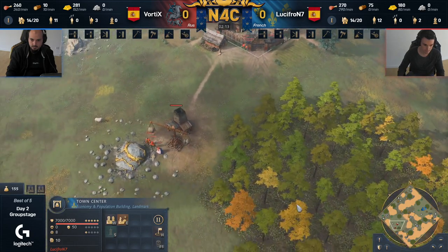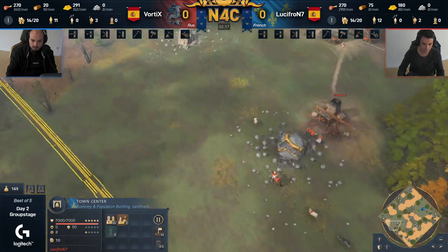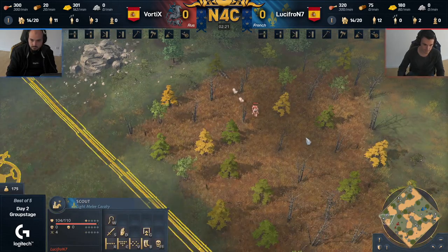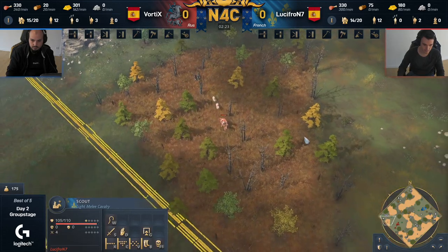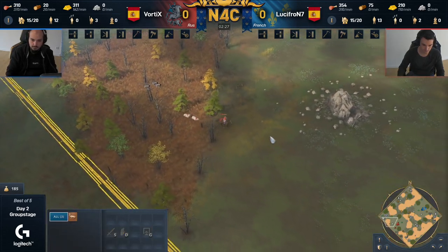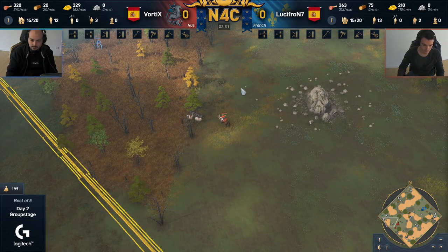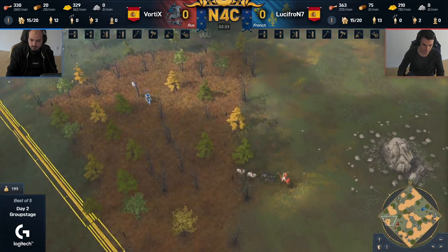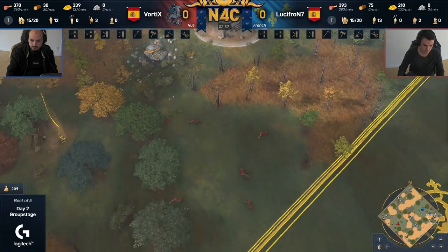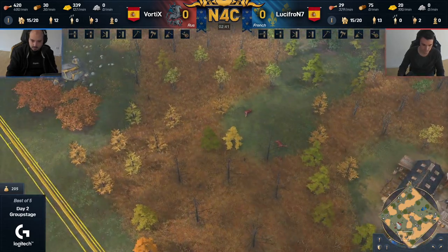The hunting cabin is sitting there with 19 gold. On the other side, in the red, playing the French, we have Lucifron. Looking forward to seeing the transition period — it's highly likely we're going to see professional scouts. Players love to make scouts on this map; the more scouts you've got, the more capable you are to take down those wolves and collect the sheep. It just makes sense to get professional scouts, so we'll be looking out for those two.